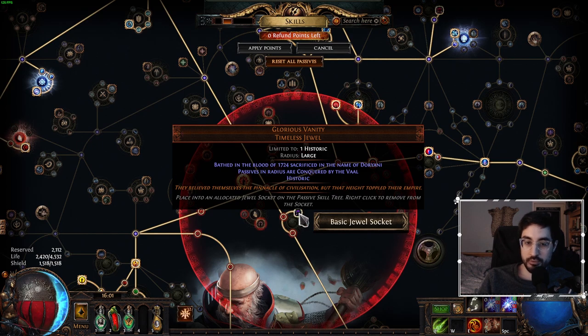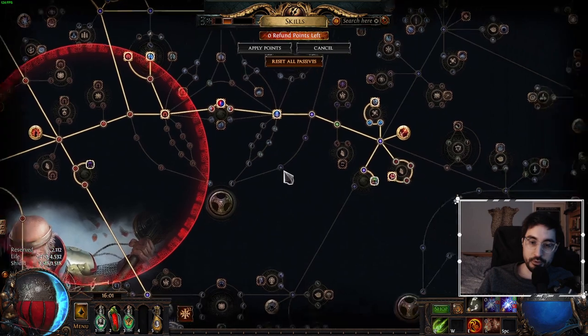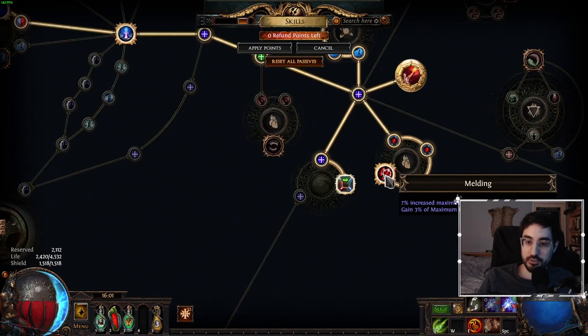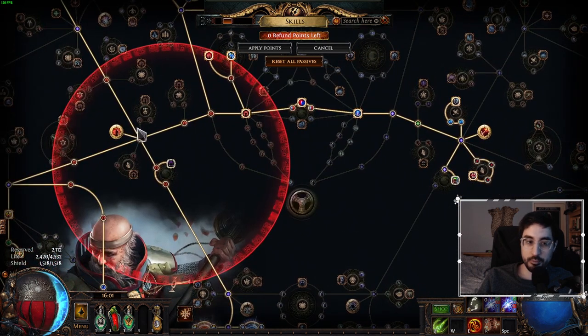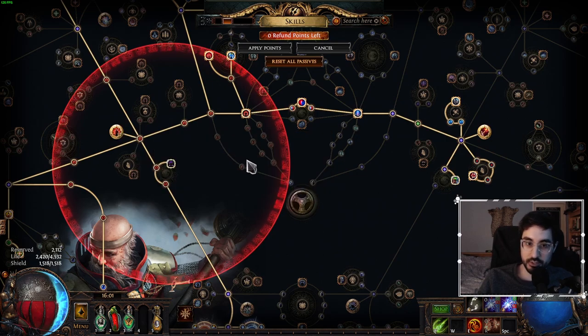Glorious Vanity that is sacrificed in the name of Doriani. When we get the Doriani variant, it will change the Keystone into Corrupted Soul, and this will give us 15% of our maximum life as extra maximum energy shield. The other good node is Melding, which gives us 3% of maximum life as extra energy shield. Melding combined with Corrupted Soul gives us a ton of energy shield, and it should be enough for us to get great value out of the Aegis Aurora.